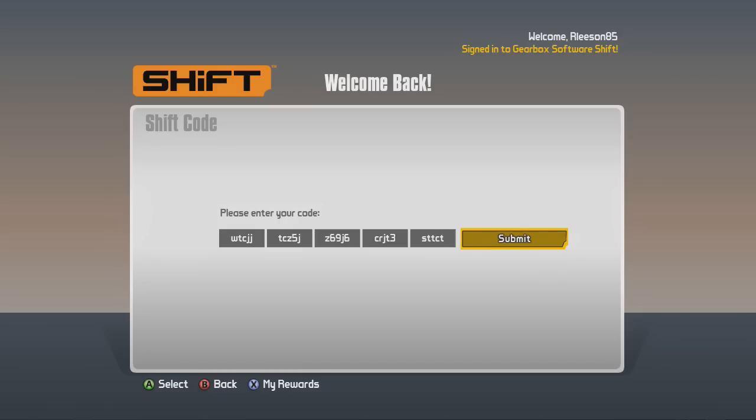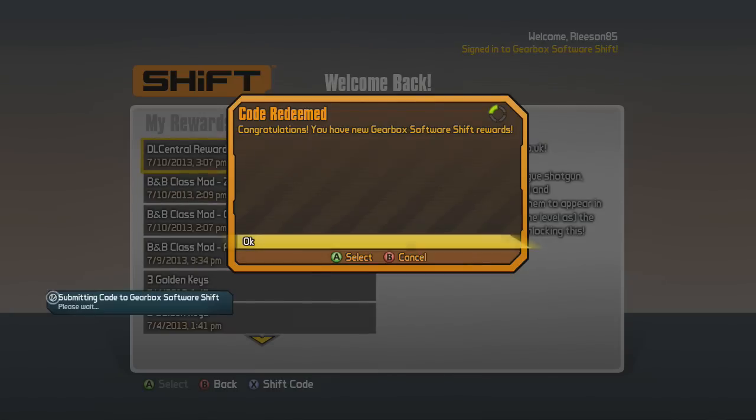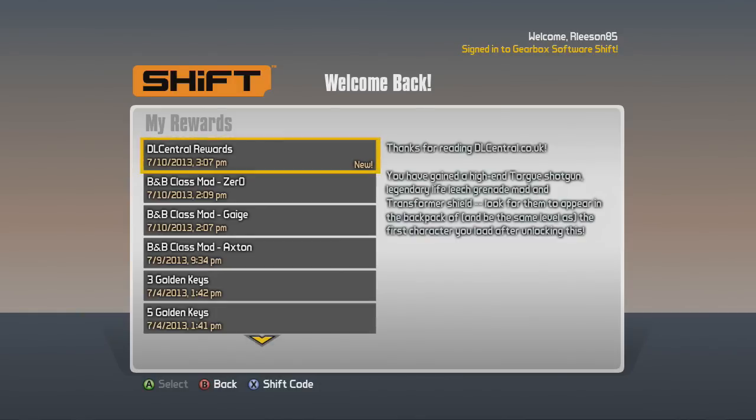If the PC code works, let me know; if it doesn't, let me know — just post in the comments. I figured I'd show you guys me entering mine to see what I get. All right — congratulations, you've entered a new Gearbox SHiFT reward. This is from DLCentral for the UK website. It says you get a high-end Torque shotgun, a legendary life leech grenade mod, and a transformer shield.